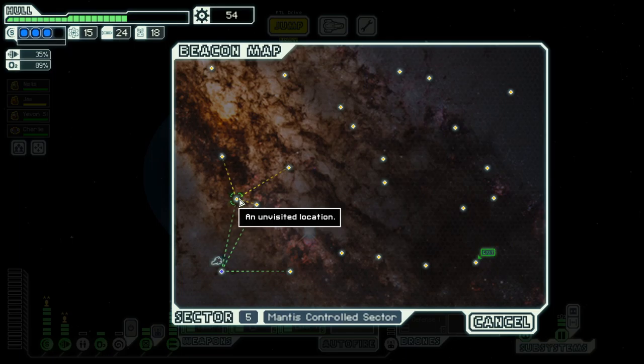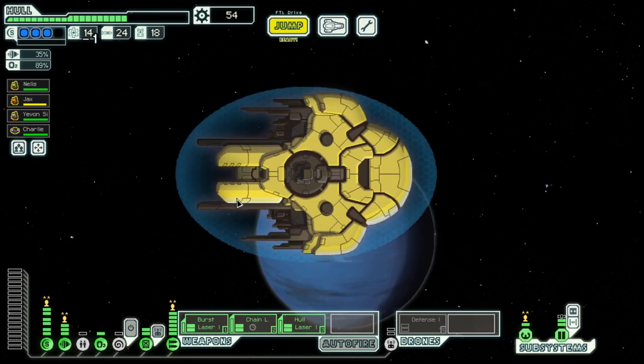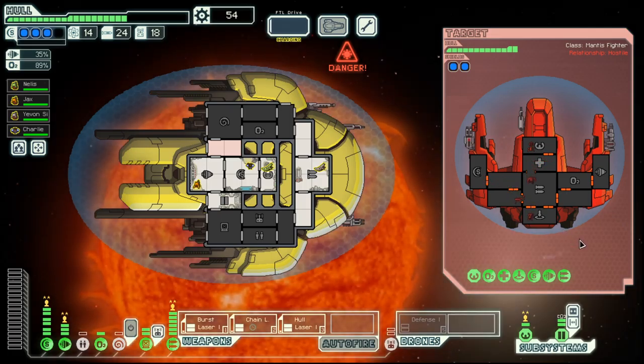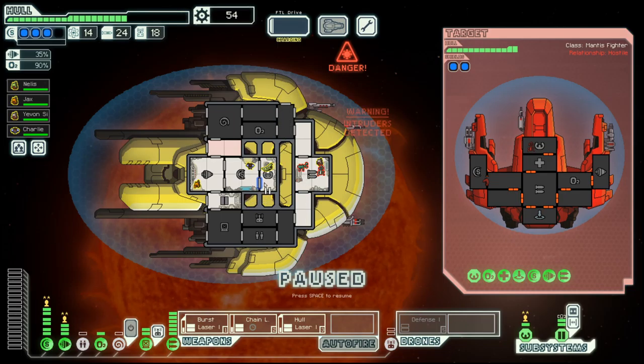The thing I am counting on is that we have a clone bay that we can use to counter that — and there they go. Double Mantis boarding through.